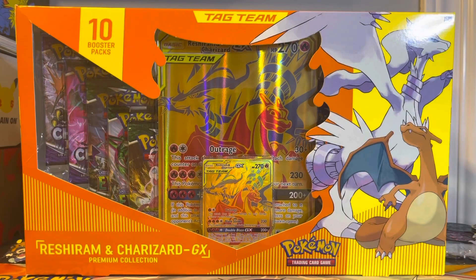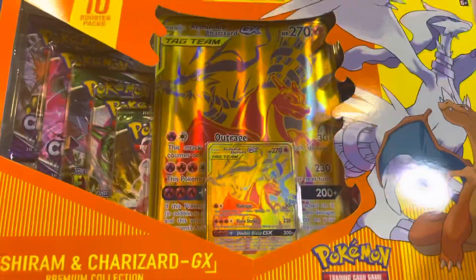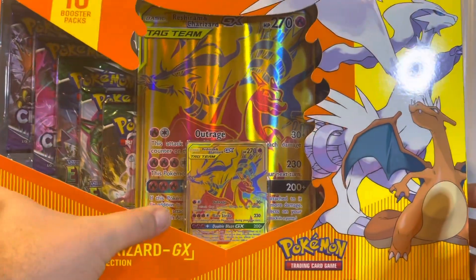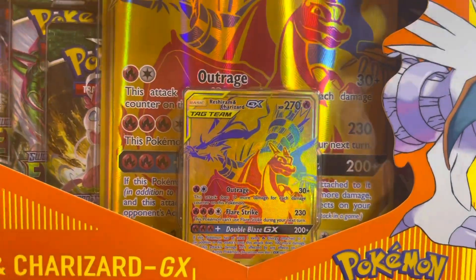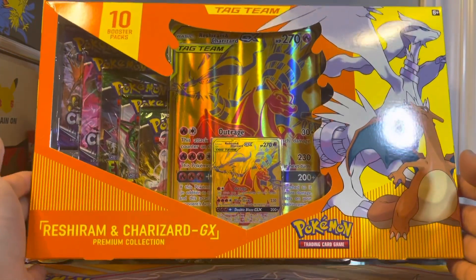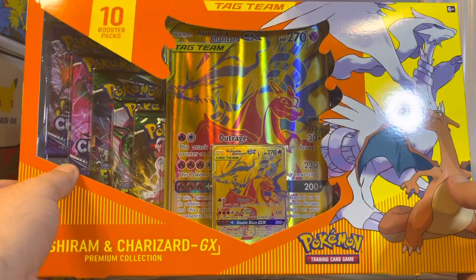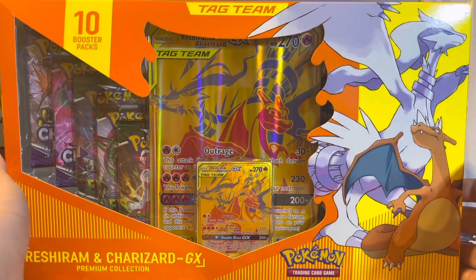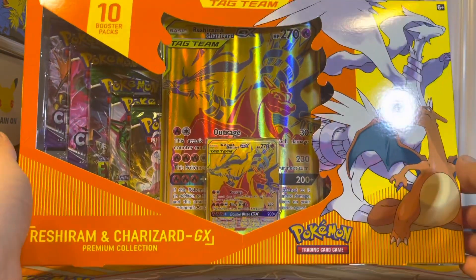What's going on everyone, we are back again with another Pokemon opening! In this one we have the brand new exclusive Reshiram and Charizard GX box with the gold promo featuring Reshiram and Charizard on it. If you guys saw the last one, we ended up opening the Pikachu and Zekrom gold promo, which was the EB Games exclusive. This one here is a Walmart exclusive box.